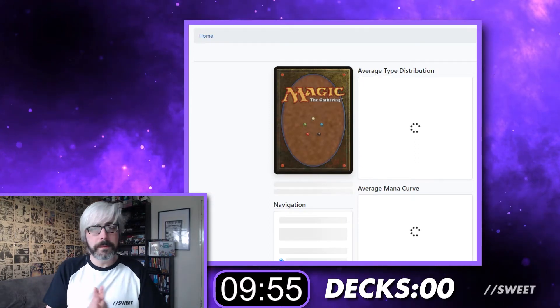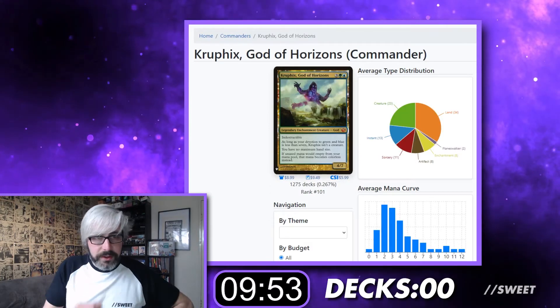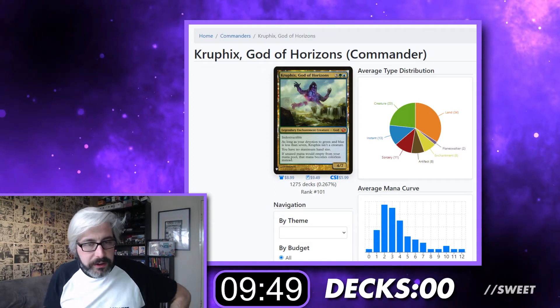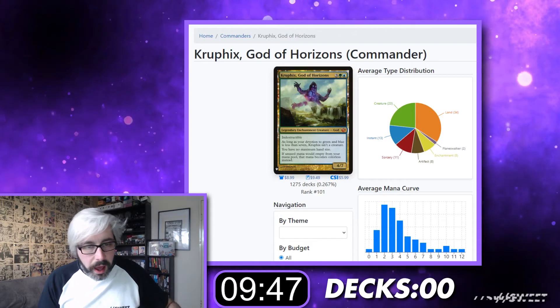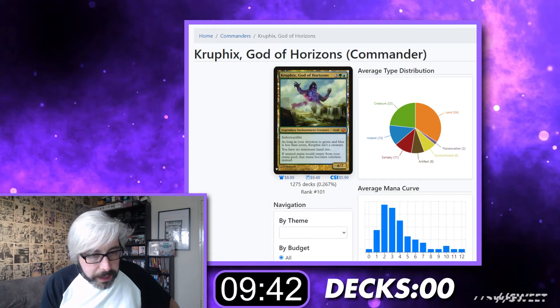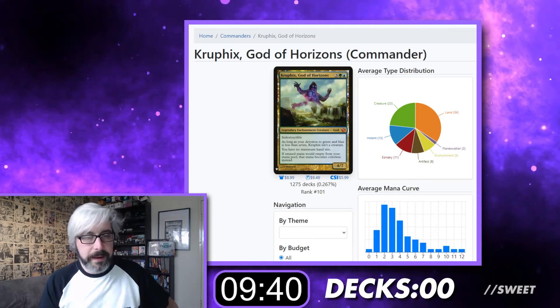What have we got? Ooh, easy one to start with. Kruphix, God of Horizons — 3 green-blue for a legendary creature god enchantment, 4-7 indestructible. It has the devotion thing. You have no maximum hand size and if unused mana would empty from your mana pool, that mana becomes colourless instead.